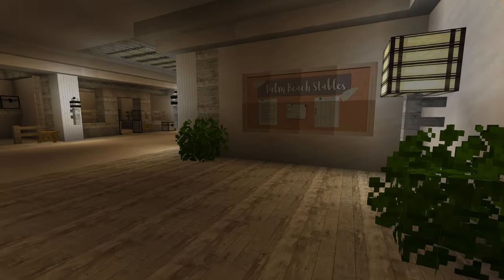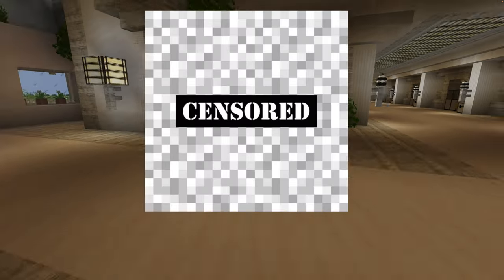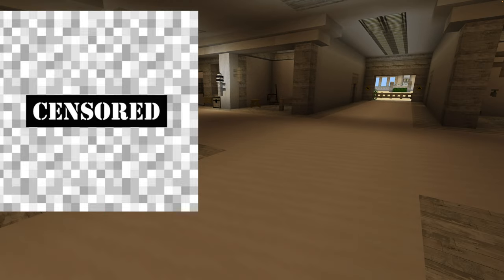This is the Palm Beach Stables. It has like information cards and packets and an e-chart and stuff like that. There's some IRL pictures of horses and me riding horses.